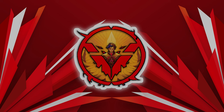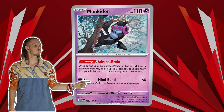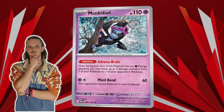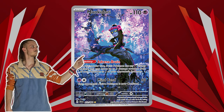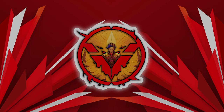Next up on the list we have Munkidori. As if Gardevoir was not already busted this format, it has received yet another powerful card in Munkidori. With its ability, it unlocks numerous possibilities of taking out opponent's Pokémon or doing multiple prize turns. It is combined in many other decks as well. The English version didn't include the special illustration that was in the Japanese packs, but it is now available in Shrouded Fable.